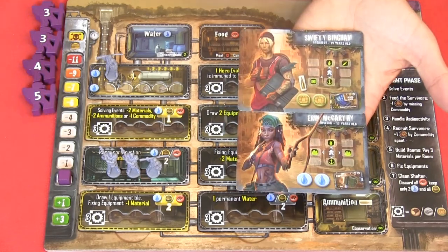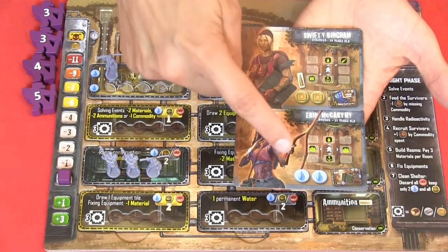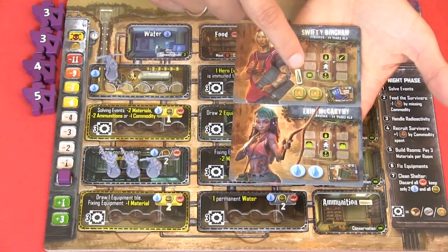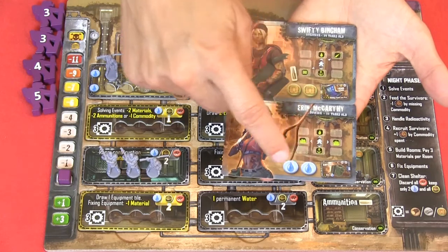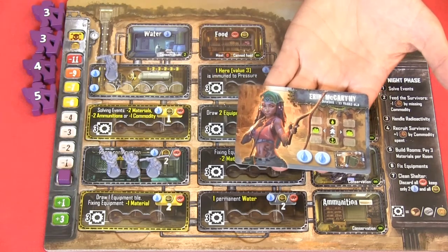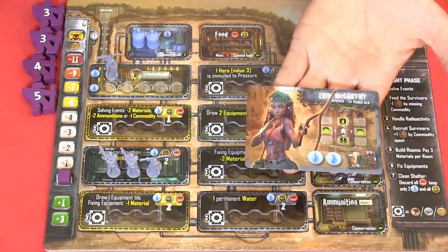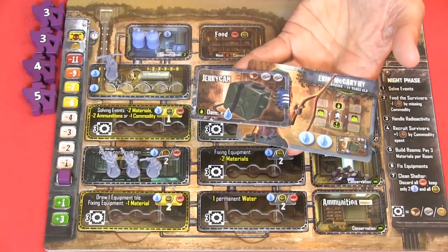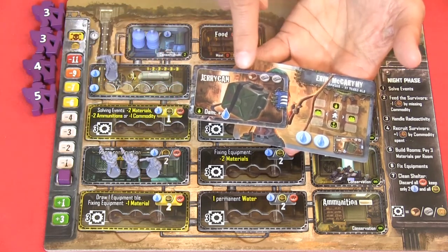Each player will be dealt two leaders and must choose one for their shelter. Down here we have the starting items the leader will bring. For example, one leader brings a bullet, two microchips and computer equipment, while another brings two water and one jerry can. I'll choose Aaron and receive two water and a jerry can. This equipment means I get plus one water when I collect water at the dam, but I first have to repair it.